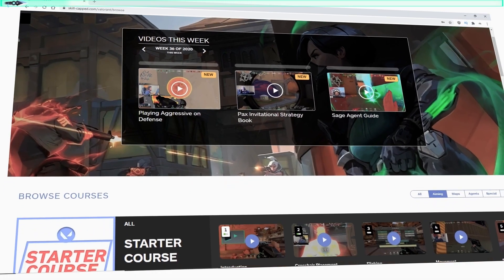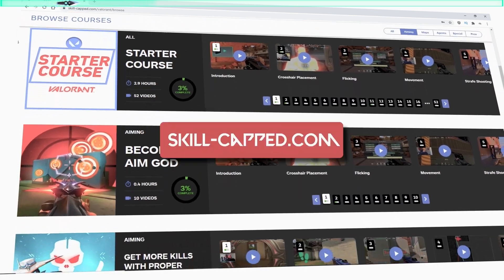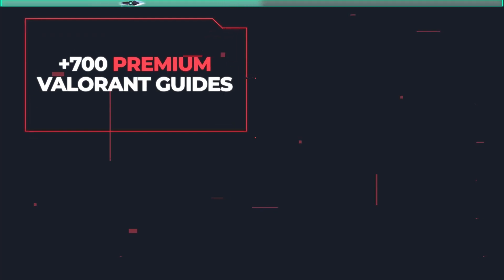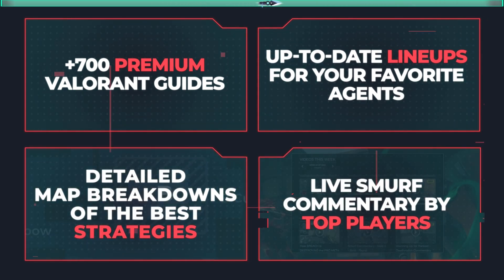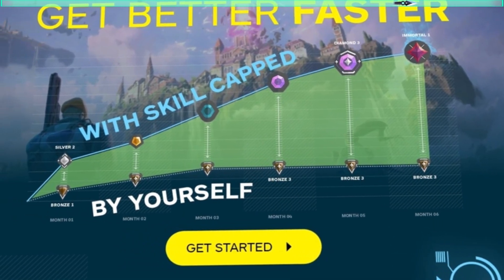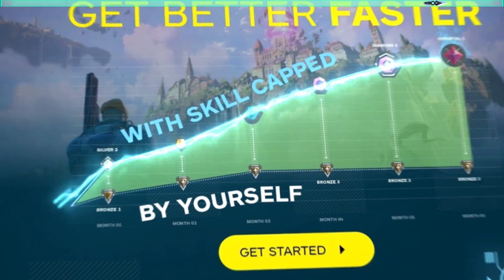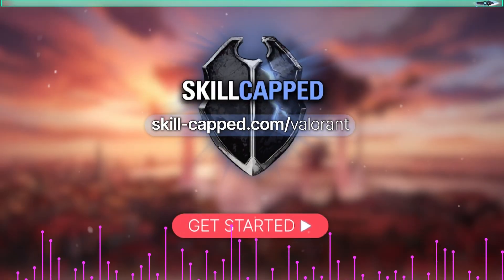On that note, if you guys are serious about improving, I really want to recommend checking out all the things we have to offer on skill-capped.com. We have up-to-date lineups for agents, courses on all the mechanics needed to win more gunfights, smurf commentaries where a high ranked player walks you through a carry in your rank, and so much more. Come join over half a million satisfied members on Skillcapped, improve that KDA, and get that rank you've always wanted at skill-capped.com — link in the description below.